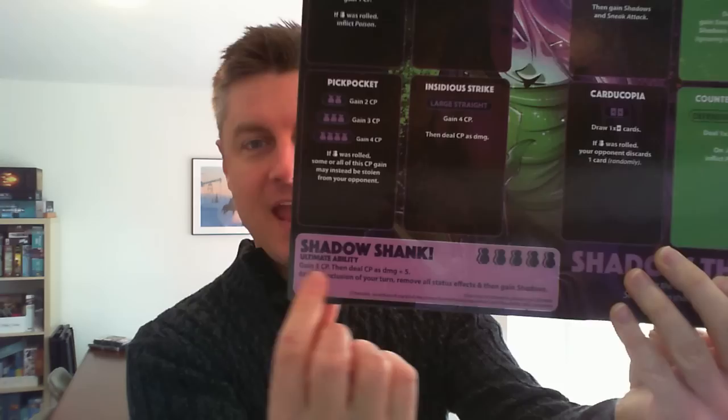Every character has an ultimate ability. Basically, if you're able to roll five sixes — the best face of the die — you get to use your ultimate ability. This one is the Shadow Shank: gain three CP, then deal CP as damage plus five. These are super, super powerful abilities. They kind of feel like in a video game or a superhero movie when they use their super powerful ability. It doesn't happen all that often, but when it does, it feels awesome.